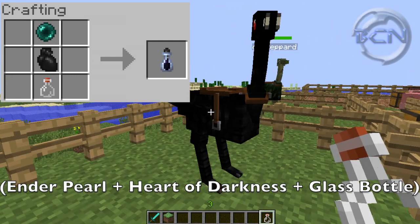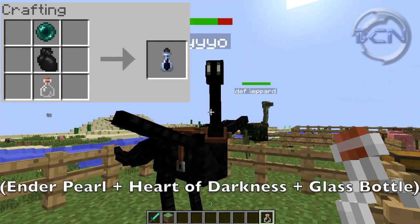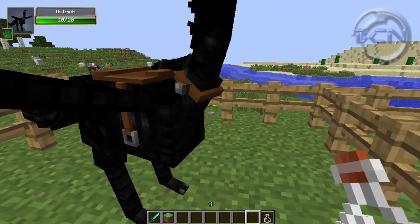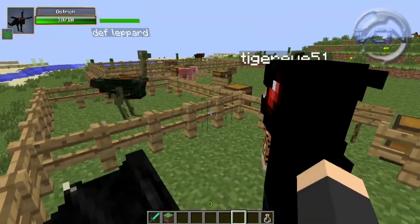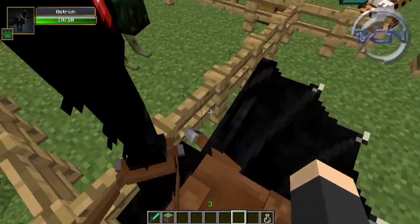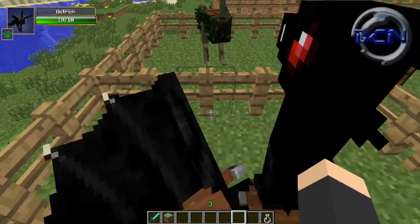You right-click on him with it and he's gonna — wow, he has wings! I didn't expect the wings. So he becomes something ridiculous. This was before the wyvern update, so it was basically the closest thing to a dragon before they had actual dragons. And you can fly with him!